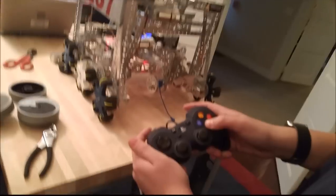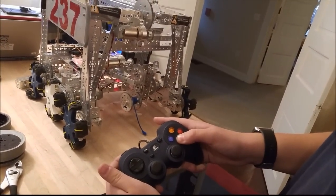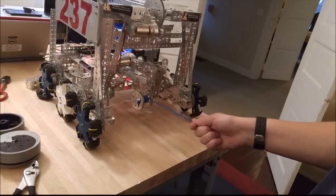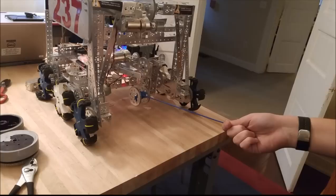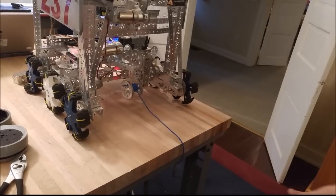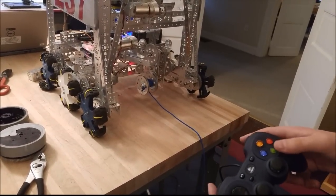While I'm pressing A, I can modify the spool, and I can go at different speeds with each trigger in different directions. But if I let go of A, I'm no longer modifying it — it can just continue to go. So this is our lift during the end of tele-op, when we're trying to go up and climb. The driver can just input this command for it to keep spinning and do other stuff, like release climbers or score debris. And then to stop it, you just press A again.